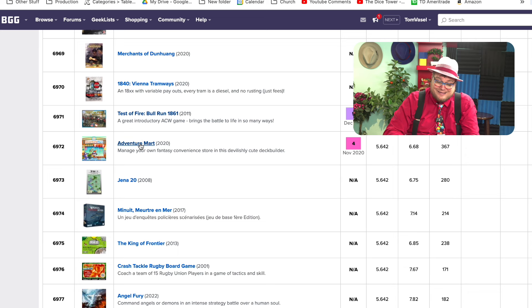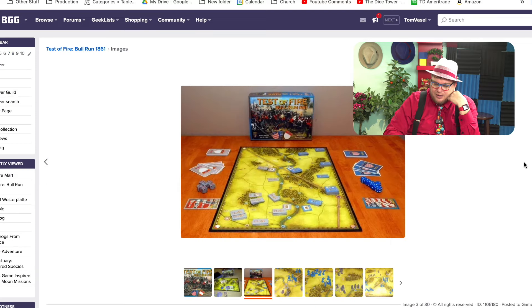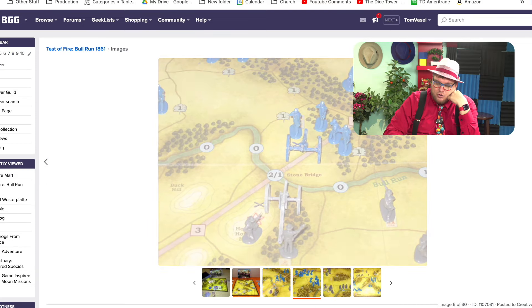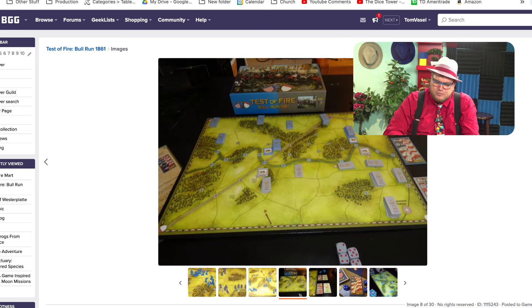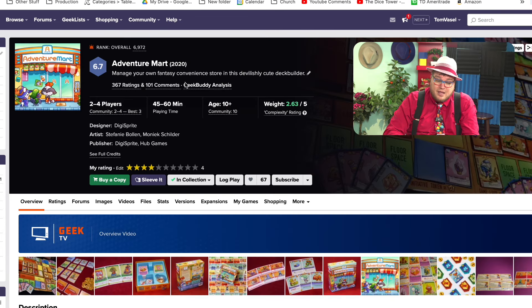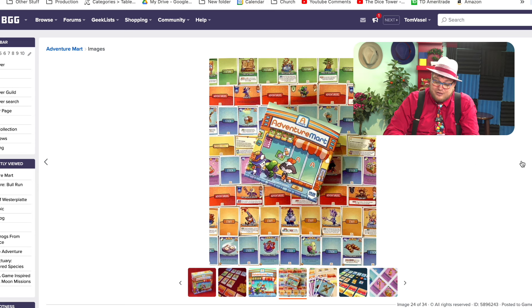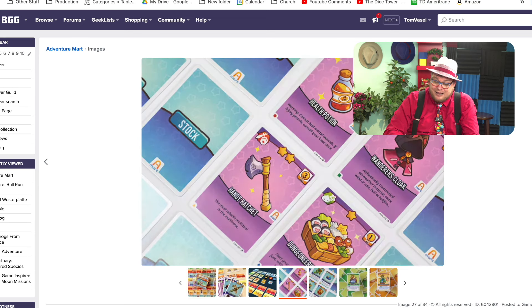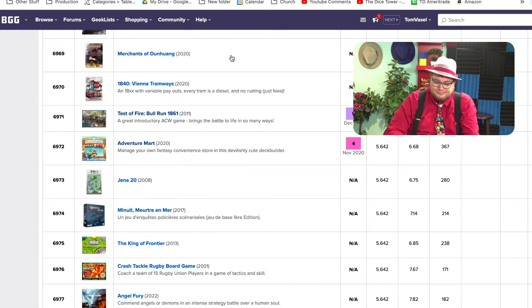Testifier, Bull Run 1861, and Adventure Mart — I did not like either of these, unfortunately. Bull Run is a little war game that I thought was just too basic. Cool miniatures — or wait, were there miniatures in the base game? No, they were all these cardboard things. It was just very boring. Adventure Mart — I really wanted to like this game, but it was so luck-driven that I just couldn't enjoy it. I like the idea of running a store for adventurers, but nope, didn't work.